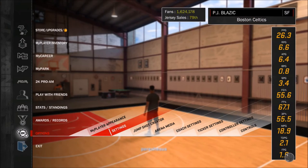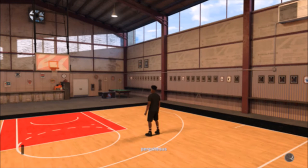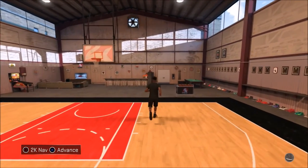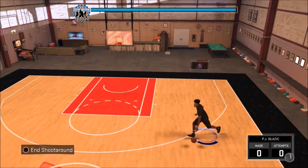I'm actually doing rookie with five-minute quarters. The reason I do five minutes is because I like getting the game over with quickly, then going to get my attributes, my endorsements, and my VC — all that. So that's a little quick tutorial.